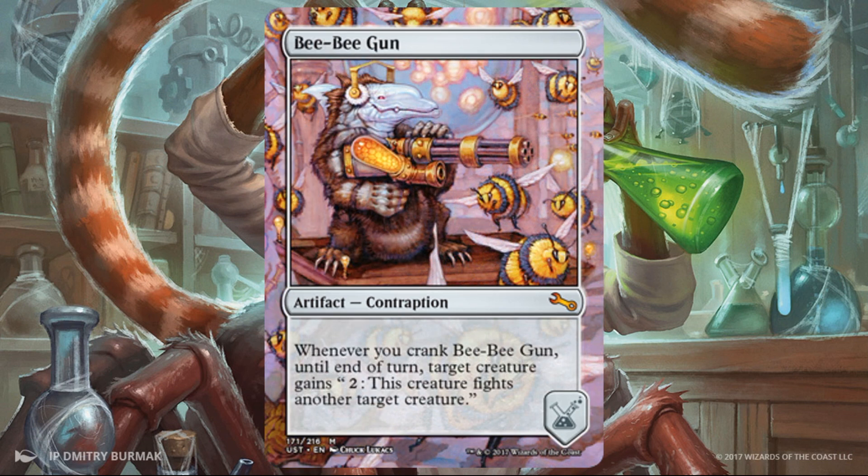BB Gun — this one's the mythic and it's pretty good. If your board state is sparse, it's not going to help you — it's not going to help you from behind. But if you have one decent creature — and hopefully if you're in this faction you will — you do get a fight effect you can trigger for two mana. You still have to pay for it, which is a little awkward compared to some contraptions that do everything for free, but I'm fine with that. So you pay two to fight, and it becomes a removal spell every three turns potentially depending on board state.